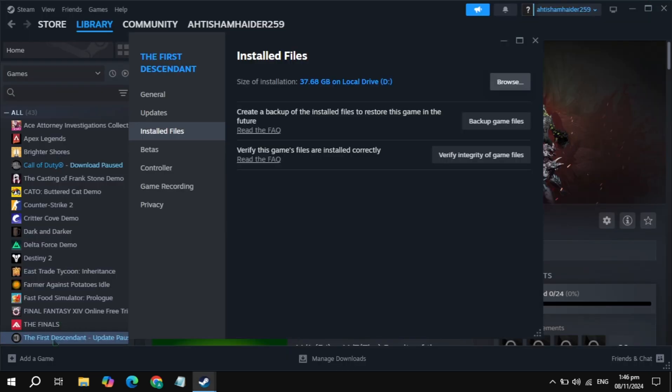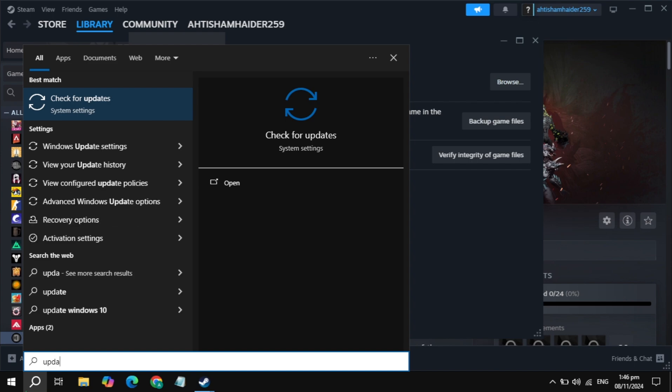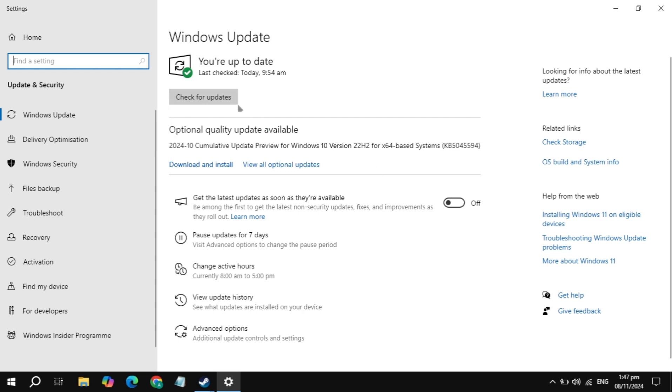If your game is still crashing or freezing, go to Windows Search, type Windows Update, and open it. Simply update your Windows operating system. Once updated, also make sure that your graphics drivers are up to date. After updating your graphics drivers or Windows, restart your PC, then launch the game and check. I hope one of these solutions fixes your problem — please consider liking this video.